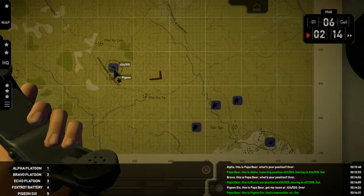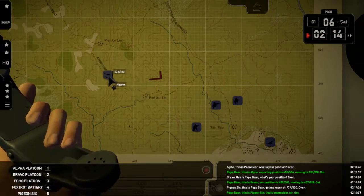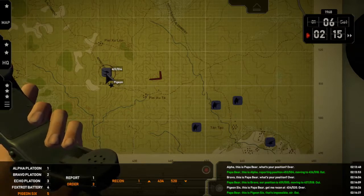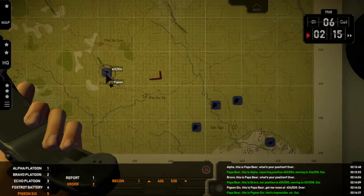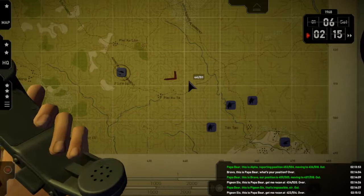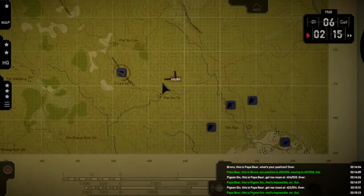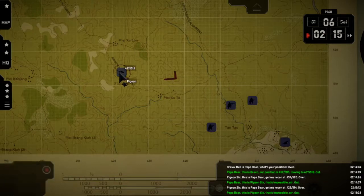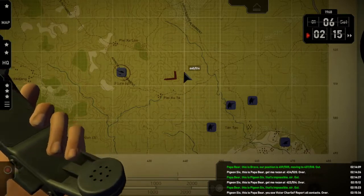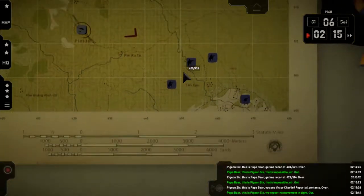Why is that? Pigeon — report contacts. Over. Pigeon Six, this is Papa Bear — you see Victor Charlie? Report all contacts. Over. Papa Bear, this is Pigeon Six — we report no movement inside. Out. Okay, what we're going to do is we're going to turn off the commander — mute to commander.